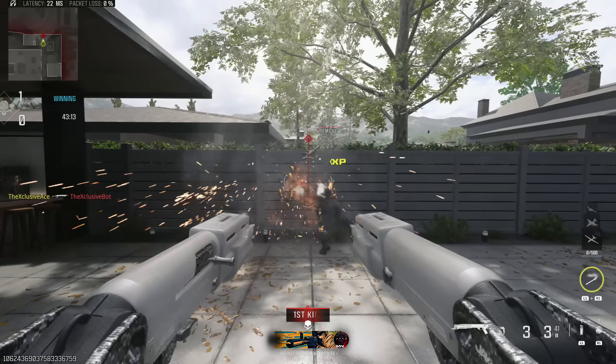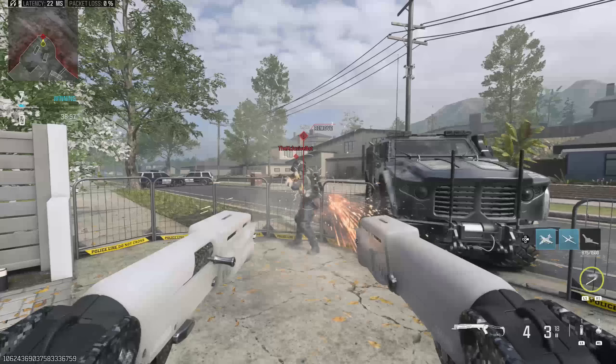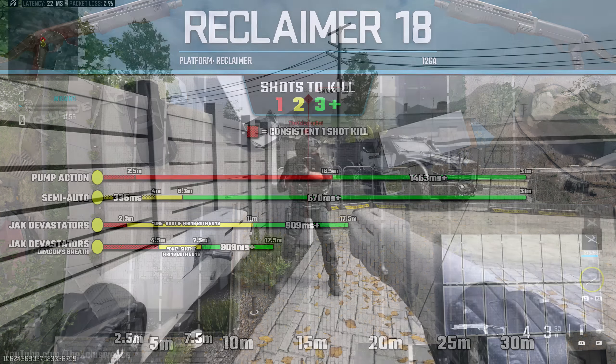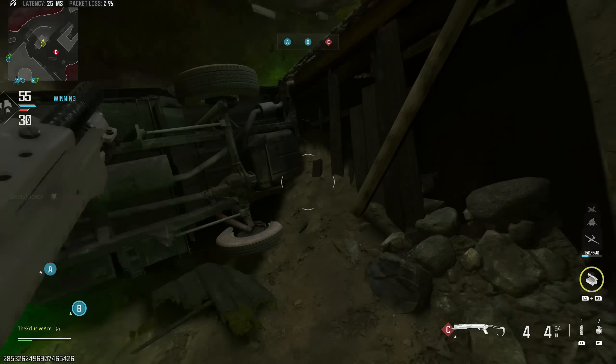Against someone using EOD, that range is cut down to just 5 meters, which is pretty bad. In saying that, with a single gun we've actually got better power than the base Jack Devastators — at least against non-Flak Jacket users. Our one-shot kill potential with just one gun is 4.5 meters, which isn't bad. However, the moment you come across an EOD user it cuts that down to 2.7 meters, which is technically a little better than the base Jack Devastators but not really by enough to justify the other downsides.